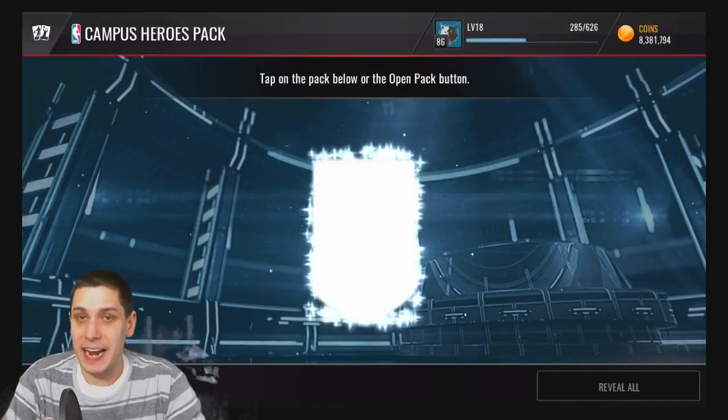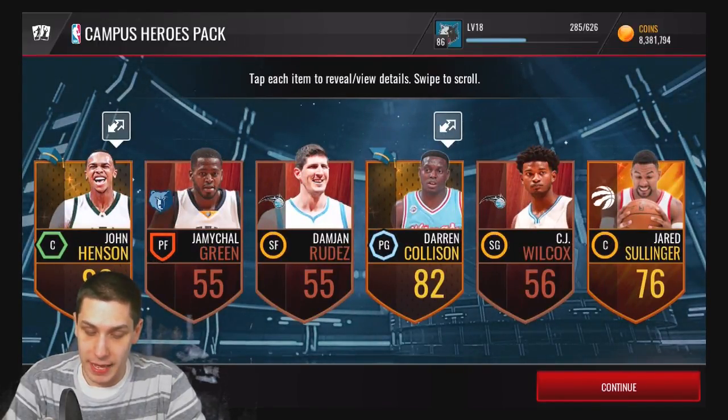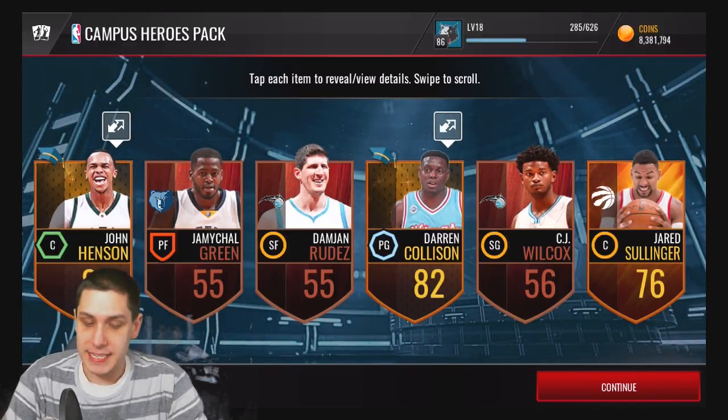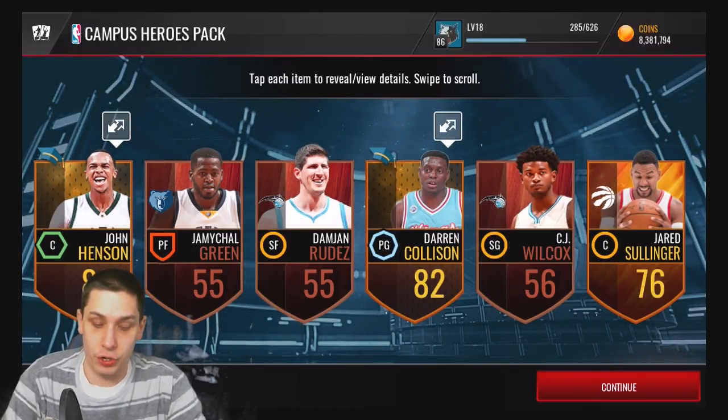We're going to try and pull some elites, and if we can't, we're going to see what we can do with them — turn them into some of the round of 64 gold players so we can at least get a little bit closer to completing some of those sets we need to get Patrick Ewing, Carmelo, Leitner, and Curry.